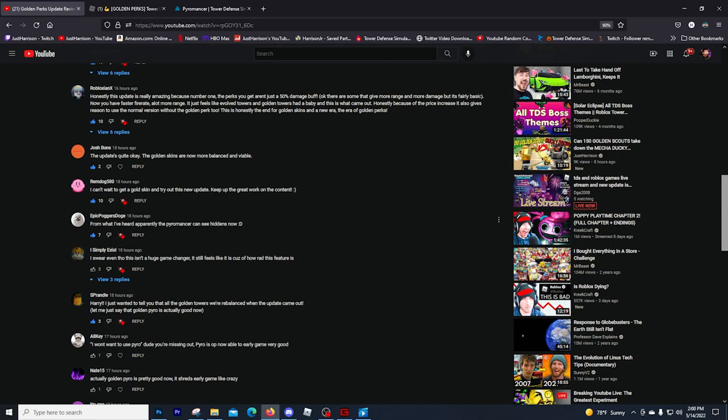Epic Pogger's Doge says from what I've heard, apparently the Pyromancer can see hidden now. This is a huge change to the Pyro. The Pyromancer has always been one of the worst towers in the game — I don't think anybody would argue with that. So the fact that they're giving it hidden detection is definitely going to increase its usability. Now if they could just give it flying detection...